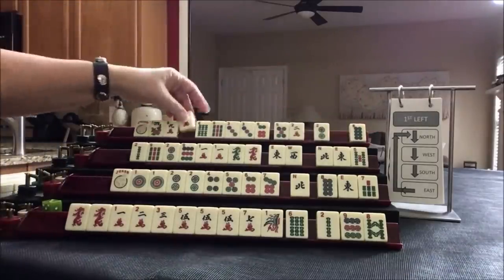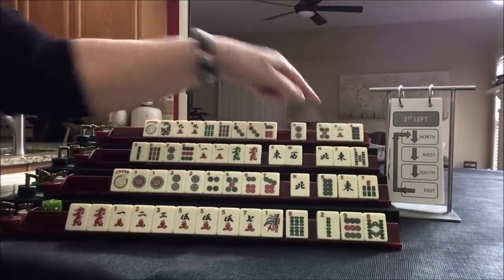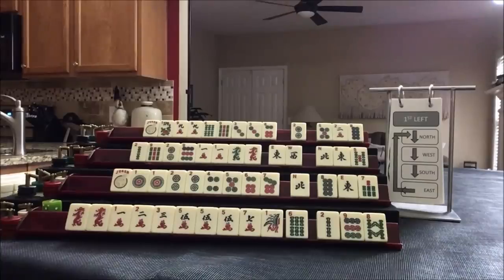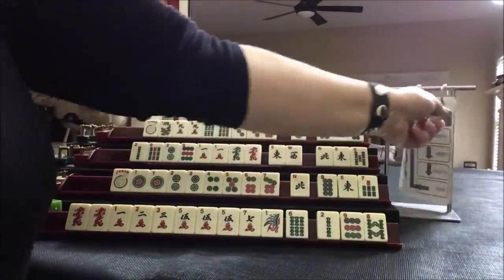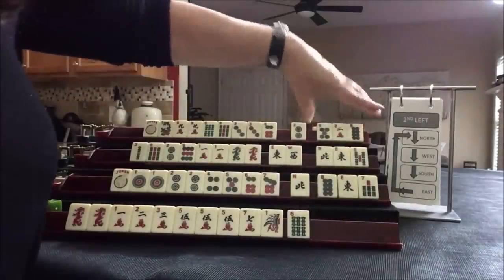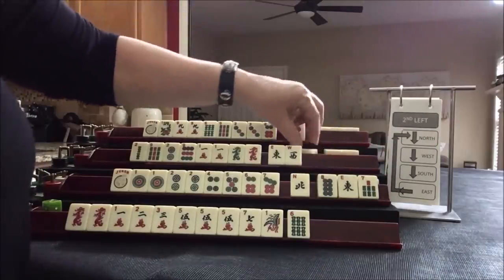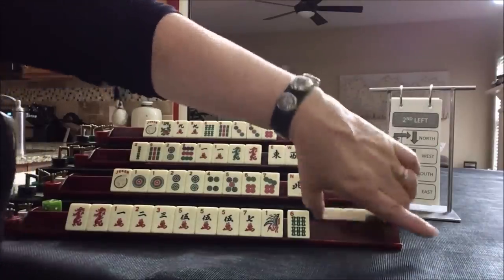We got a nine crack and tiles to pass. So we did first left. Now we're going to do second left. East passes to North, North to West, West to South, and South to East.